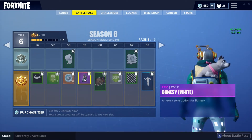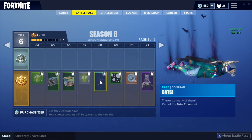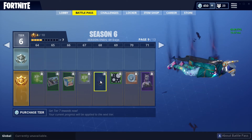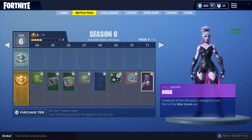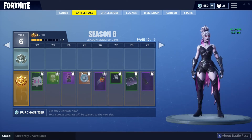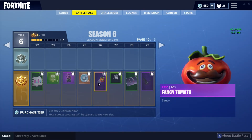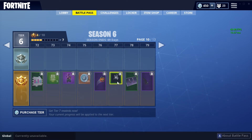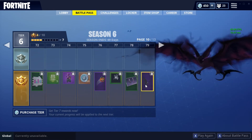Oh, I almost forgot — Bonesy White, that's a really cool backbling. The next thing is Bats — it's a pretty cool free fall, also looks like the Ravage free fall. Next thing is Dusk — that's a very cool skin. The next thing is Scales — that is actually a really cool backbling. Now there's a Fancy Tomato — looks like the upgraded Tomato Head. Here's a glider called Swarm — it's a very cool one.